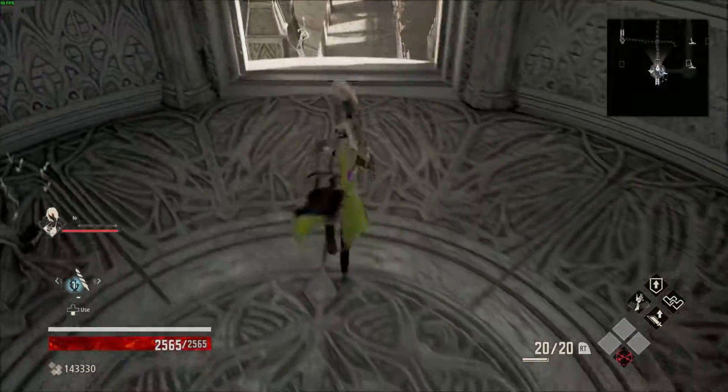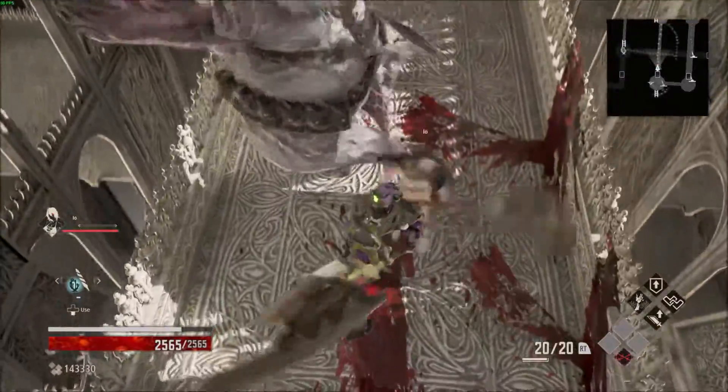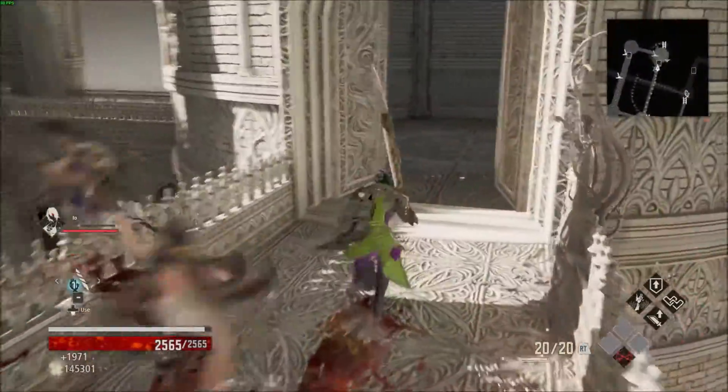You can go ahead and drop down — there's an enemy below, you can just plunge attack onto them, make easy work of them. And then if you turn around behind you, the door will be unlocked.